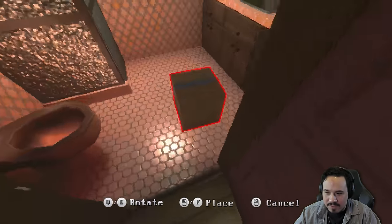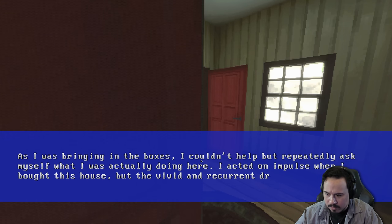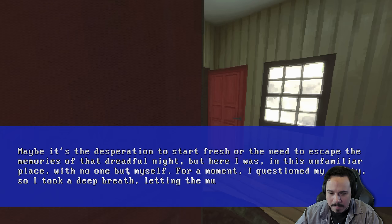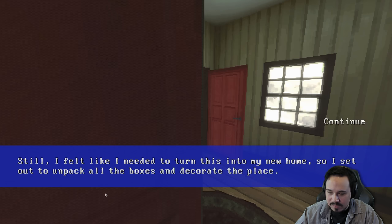As I was bringing in the boxes, I couldn't help but repeatedly ask myself what I was actually doing here. I acted on impulse when I bought this house, but the vivid and recurrent dreams I had after the accident plagued my mind — kept haunting me until I finally gave in. It's like I didn't have a choice. Maybe it's the desperation to start fresh, or the need to escape the memories of that dreadful night. But here I was, in this unfamiliar place with no one but myself. I took a deep breath and whispered: 'I'm here now, and I have to make the most of it.' I set out to unpack all the boxes and decorate the place.